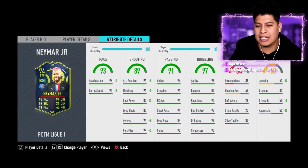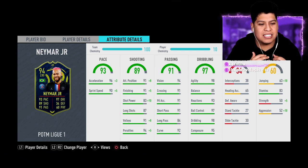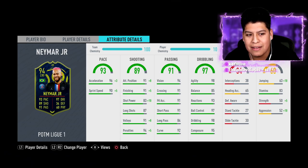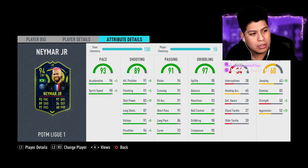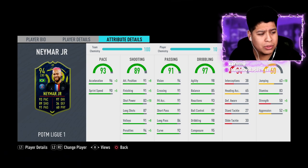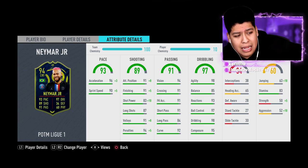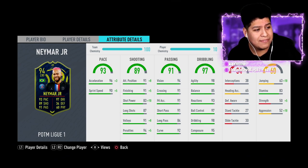He's got 93 pace, 89 shooting, 91 passing, 97 dribbling, 60 physical. Of course the strength is really low, but his stamina is 83 — that's the only real downside. I'm going to look at the headliner right now — I believe the headliner has 86 stamina. So he literally only has one less stat in everything compared to the headliner, and the headliner is going for 4.5 million.